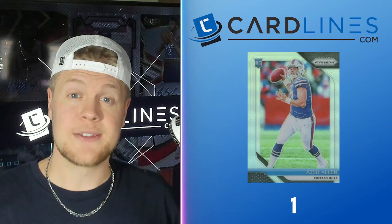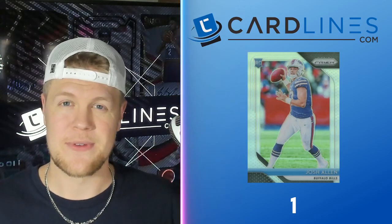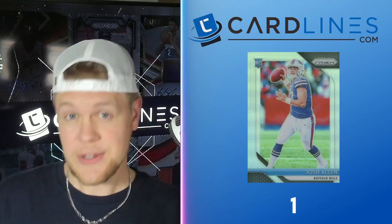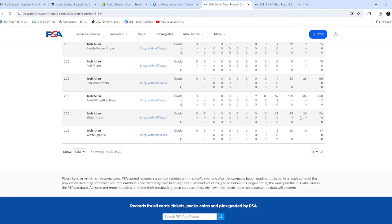Finally, number one on the list is also Prism, but this time it's the Josh Allen Silver Prism and the Parallels. What makes this card so special? Here's a little bit of Prism history: in 2017, every single rookie card was a Silver Prism, and people felt that made them way too common. So the next year they overcorrected, and the Silvers became a case hit. In the 2021 Prism football set, Trevor Lawrence currently has 120 graded PSA 10 in the Silver with 1,600 total, while Josh Allen only has 26 PSA 10 and 134 total. The scarcity here makes this card super duper attractive.